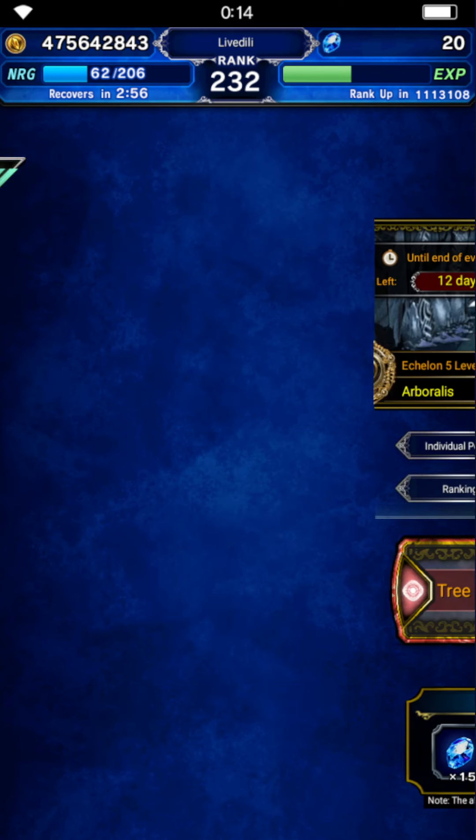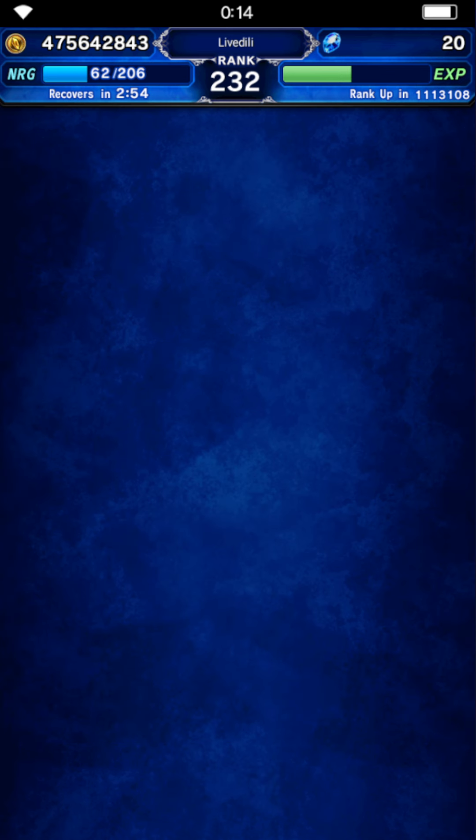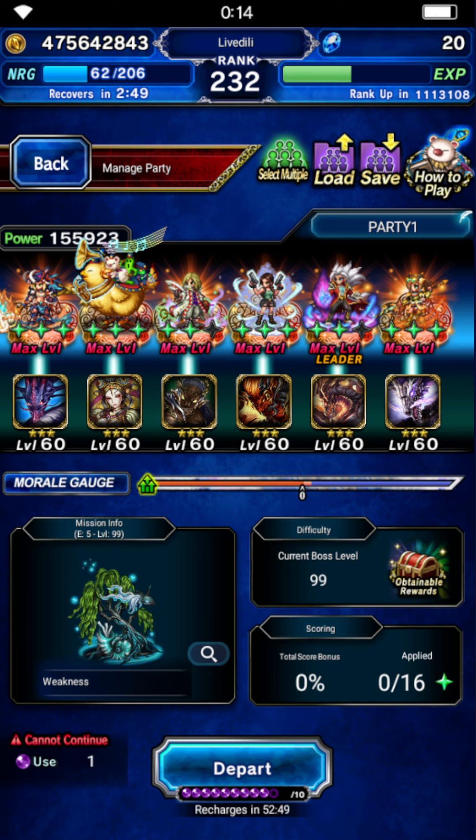Hey everyone. Let's do a farming team for Arboralis level 99. This is not using Tiana as you can see. I tried to make this work with Kryla instead of Carton, but it really comes down to variance honestly, and I don't want you guys to leave a video that fails half the time because variance isn't playing nicely.